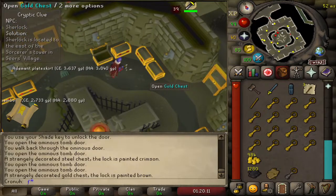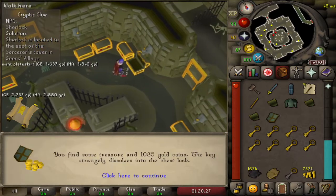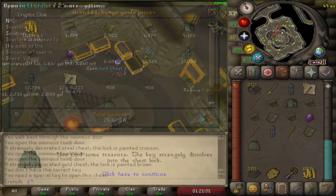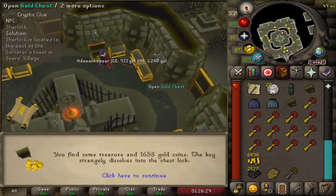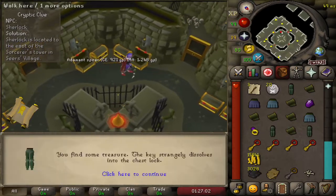The brown handled keys seem just as bad as the red. This really is nothing special. I do love new content. Surprisingly, another elite clue.